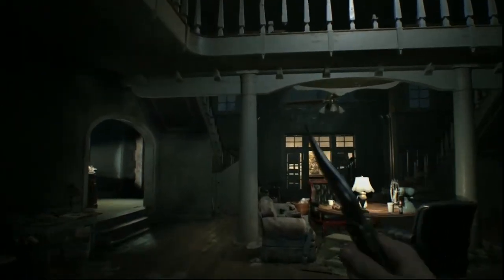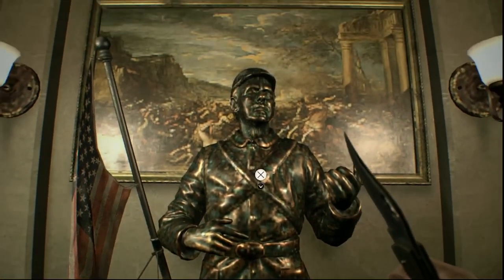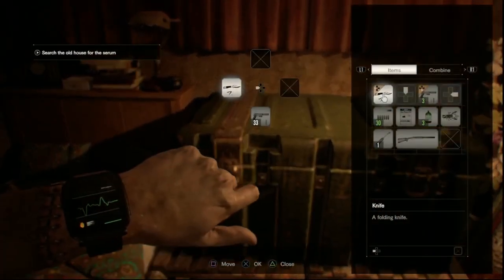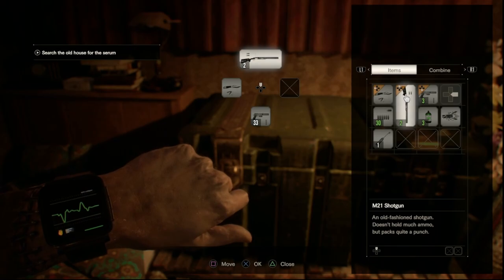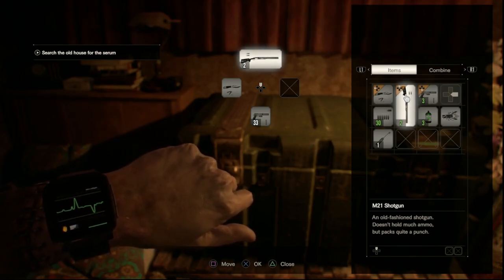At this point, once I've gone through the trailer for the first time, I go back inside the main house and pick up the broken shotgun that the statue is holding, replacing it with the shotgun I currently have. Then I use the repair kit to fix that shotgun. Just go into your inventory, select the repair kit, and then select the broken shotgun to combine them.